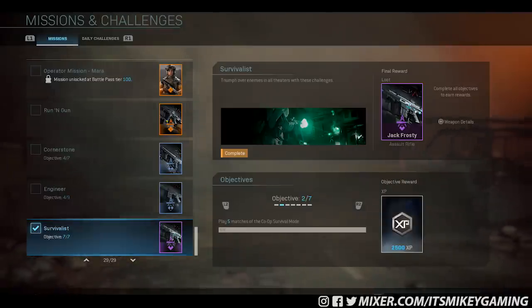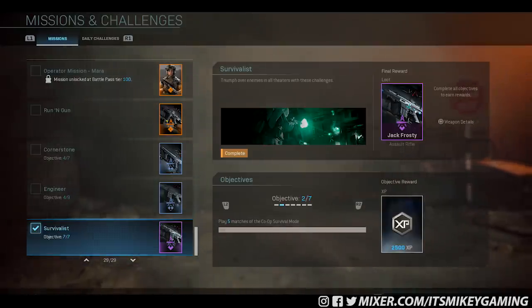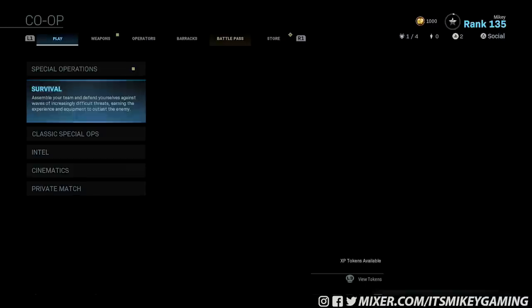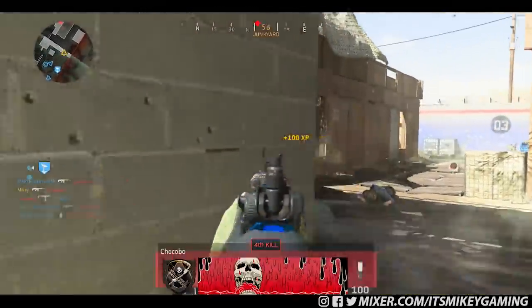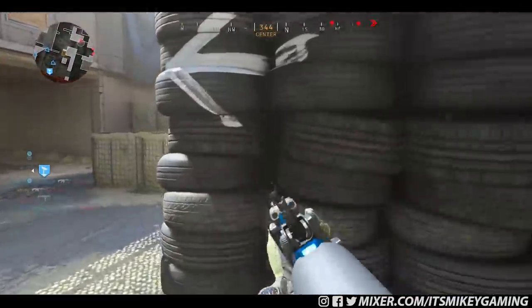Next up for 2,500 XP, Objective 2 is play 5 matches of the co-op survival mode. And as you guys know, survival is a PSN exclusive at least until October 2020. So assuming they keep all the challenges the same, it's looking like the Jack Frosty won't be available on other platforms until that same time — October 2020.